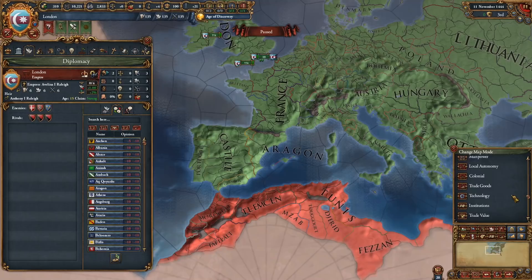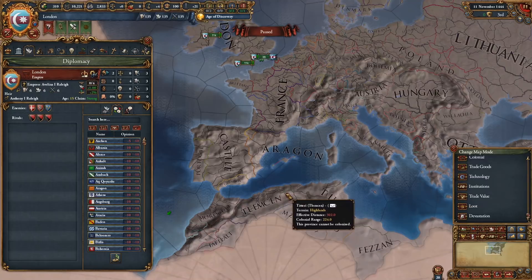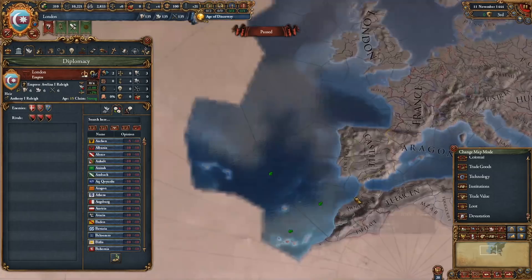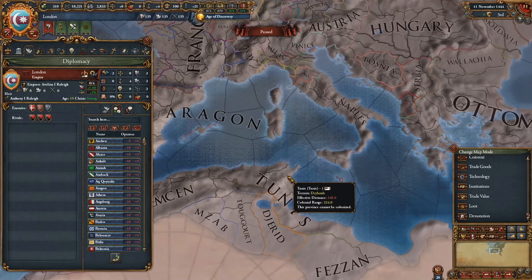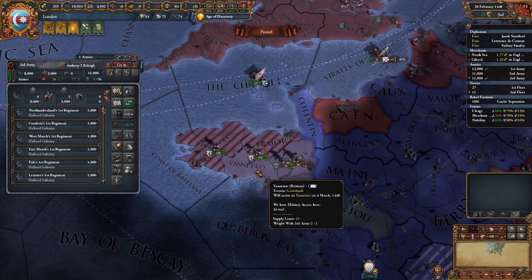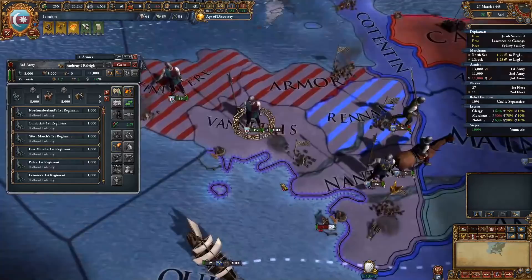I start off doing typical things like assigning estates and demanding points, assigning advisors and rivals, and turning the game to speed 5. Our progress is contingent on our colonial range and we want to get to Suez as fast as possible to extend that range to India. So I check my range in the map view and look for an opportunity to no CB declare war on Tlemcen or Morocco. My goal here is to extend my range to get claims on Tunis and then the Mamluks.